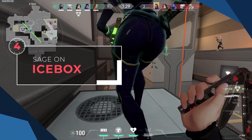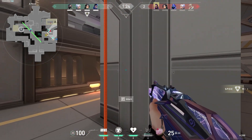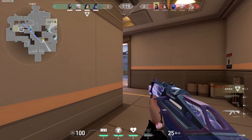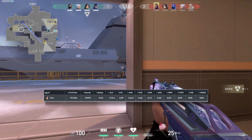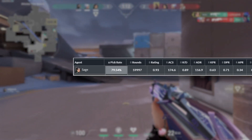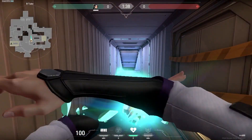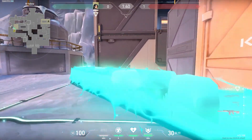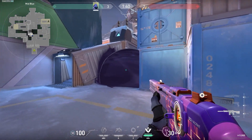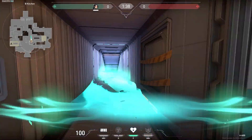Moving on to our final agent on this list — that's going to be Sage on Icebox. Some people are going to try to tell you that Sage is not actually a must pick on Icebox, which may be true if this were VCT, but when it comes to your matchmaking games, you just can't afford to run the risk. Even in pro play, she's the most picked Sentinel on Icebox with almost an 80% pick rate, and that's definitely not a stat to scoff at. When people think of Sage on Icebox, they mostly think of walling off Tube on defense or walling for the plant on B, and those are great ways to use it. But Tube is a spot that can be really hard to watch, since it's so easy to smoke off mid and block your team's line of sight. That's why most of the time, it's just easier to wall it off and forget about it.